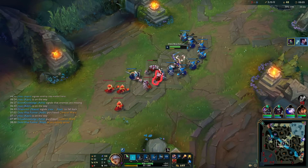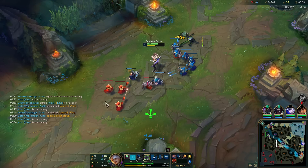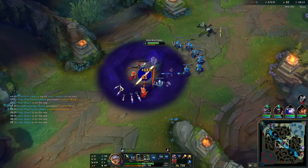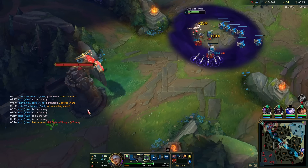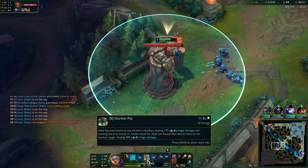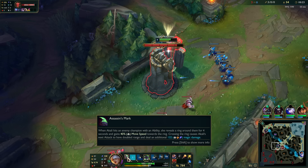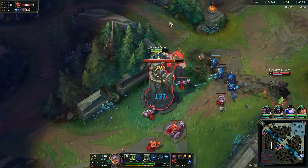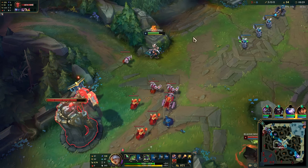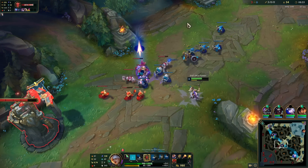You might say 'oh no, you missed your E, your ult is useless' — well, we just hit him with an E afterwards and send him straight to the graveyard. Our E is doing 575 damage, not counting the passive you get from it.